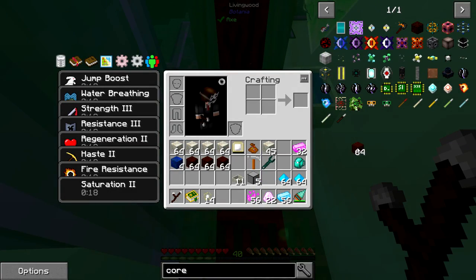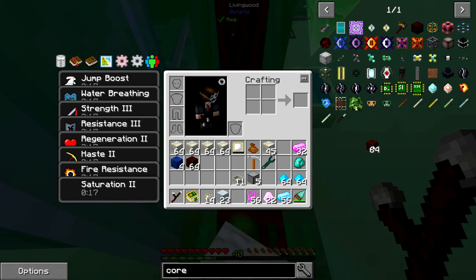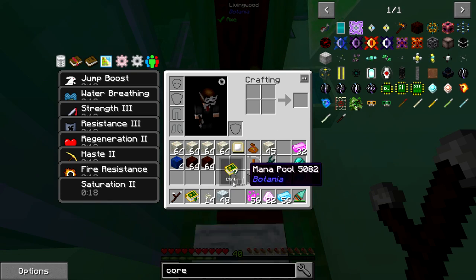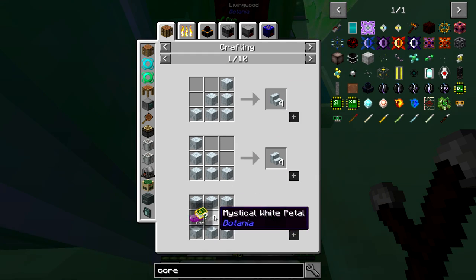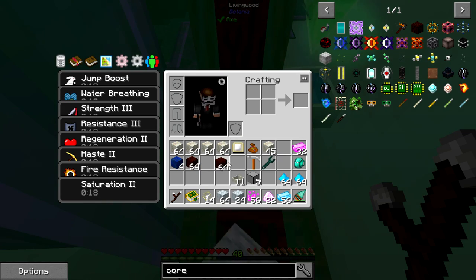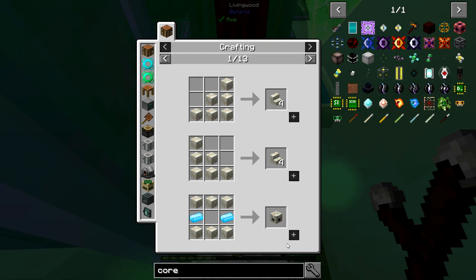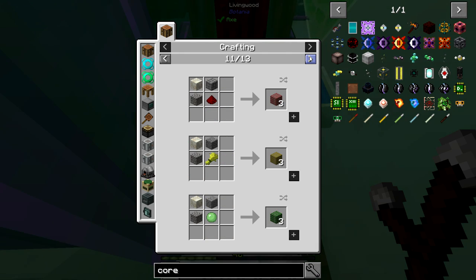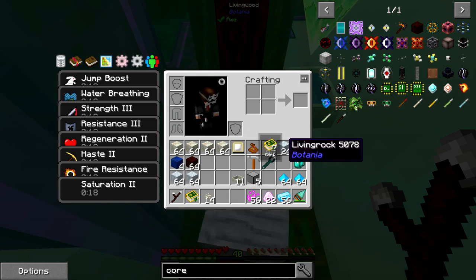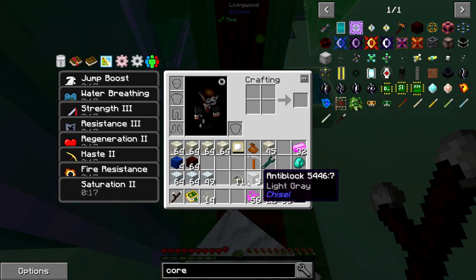I'm going to grab some elementium, some pixie dust, and some dragon stones - don't need a ton but we do need them. I wanted to throw the living rock in there but the living rock doesn't go through anymore - it used to, but it had no use so I can see why they removed it. In version 1.7 you could throw it in there - I forget what the stone it turned into was called.